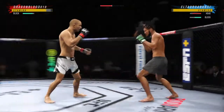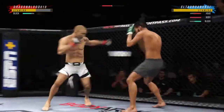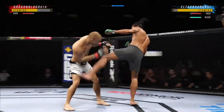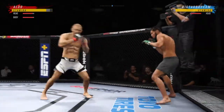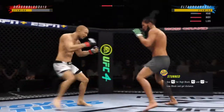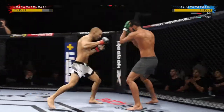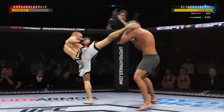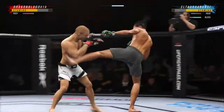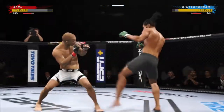Trying to establish that jab once again. Big punch lands over the top. How is he going to follow this one? Able to land to the body there with the left kick. He needs to start looking to finish on him. Perhaps a sign of things to come as he lands a kick there. Nice kick landed.